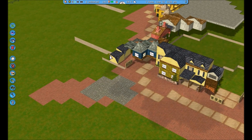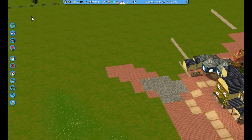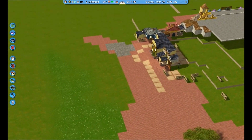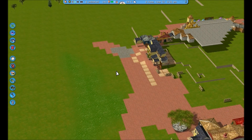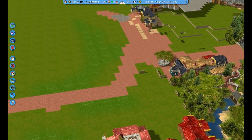This is where Memento Mori will end up going, and as you go up, Haunted Mansion will be back here. You can see the placement for the river now — it's starting to show, and it'll just kind of come along around here.